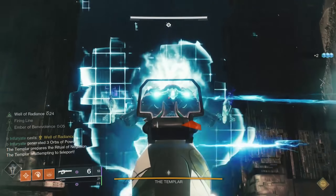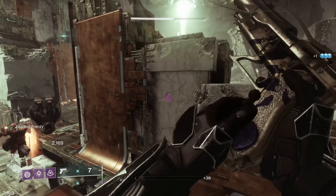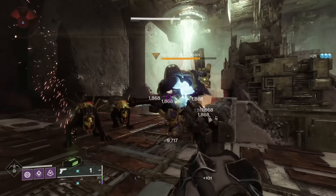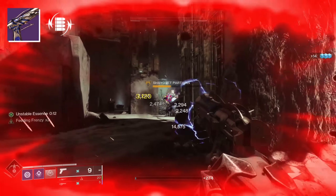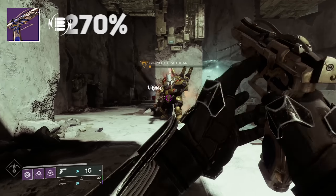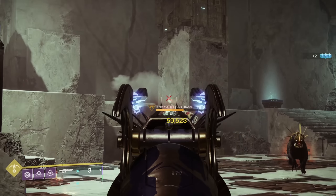From our testing, this extra damage tick dealt to a jolted target can be triggered by any teammate that does damage to the target. You may be confused if your teammate jolted a target and you don't see extra damage numbers on your screen — that's because only the person who applied jolt receives credit for teammates triggering the extra damage ticks. We actually saw this during damage tests on Templar after wiping. The person who applied Volt Shot receives all the extra damage dealt from Volt Shot.